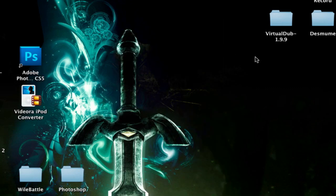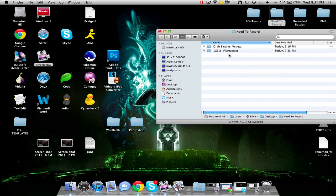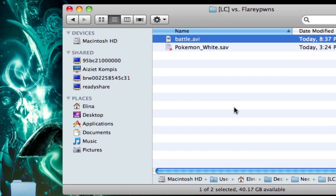Now if I look back on my Mac — or even on Windows — just go to the folder that you recorded it in. In this case, I used the folder called 'need to record,' and here would be the battle file. For me it's saved as one piece because I used the Camtasia codec. If you were using uncompressed frames, you'd have about four or five AVI files depending on how many turns were in your battle.